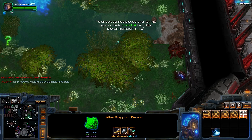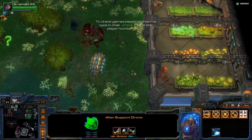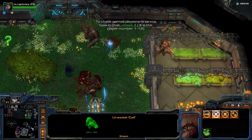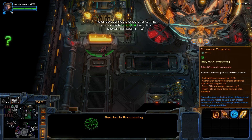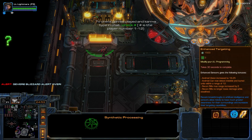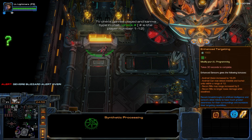Protoss units will attack and kill zoo animals. Enhanced targeting for the android will remove the damage penalty of the recon rifle while it is cloaked.